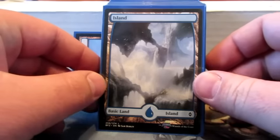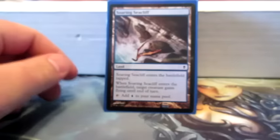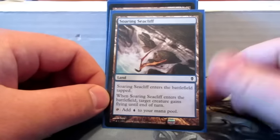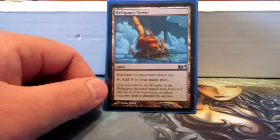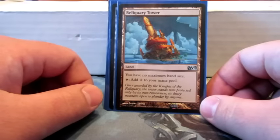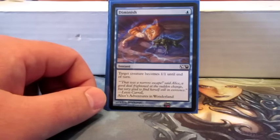This deck is supposed to be fun and pretty budget. It has 34 islands — that's really just the mana base. There's also Soaring Seacliff, which when it comes into play gives a creature flying. There are a lot of cards in here that care about creatures with flying, so it just helps every now and then. And then Reliquary Tower, just to have no maximum hand size — it's pretty good in any deck.